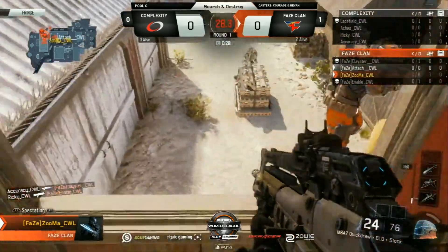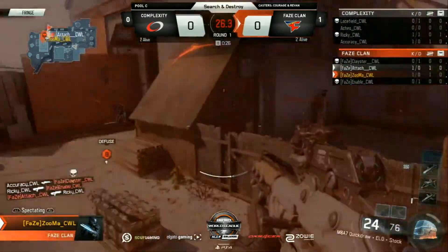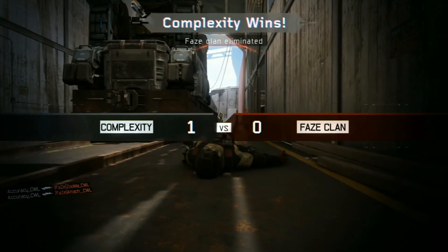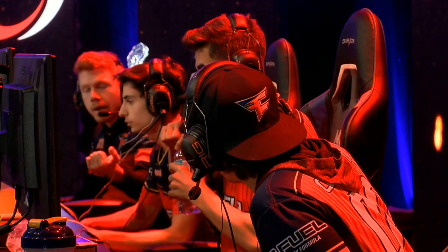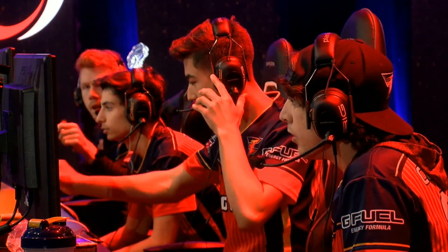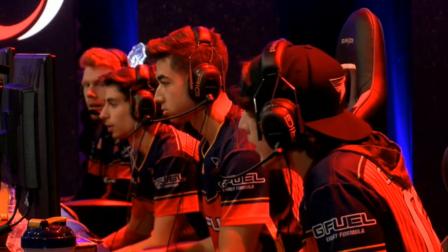FaZe still looking for this retake, kills now going in favor of Cole. They've got another trade; they've spotted one of the males and it's going to be up to Attach to win this 1v2. Accuracy's ready though — he's going to cut down Attach and take that round for the side of Cole. Here it is again from Accuracy.